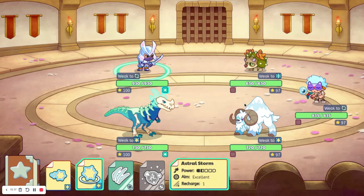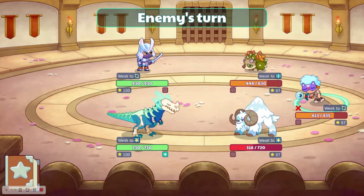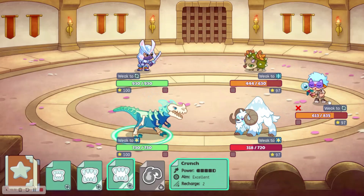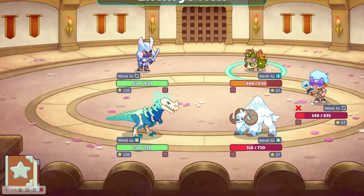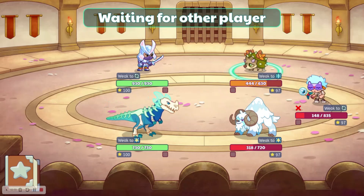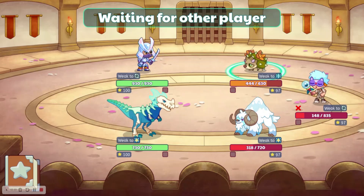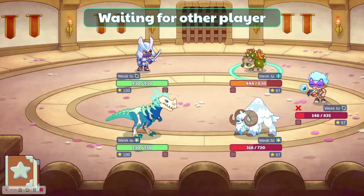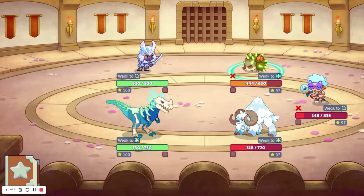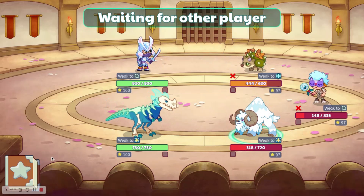Another thing you'll notice is that the opponents are all on level 97. My pets are both on level 100. I'm pretty sure I'm playing against bots, because they are missing an absurd amount of questions. Last battle, the first three out of four questions they missed, and this one they missed the first question too, which is suspicious. Plus, everyone I faced last battle was also on level 97. So Prodigy might be using bots for battles.